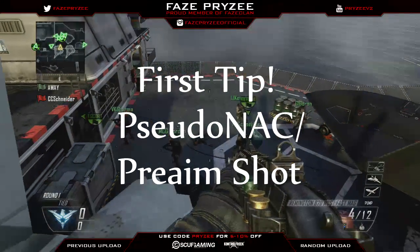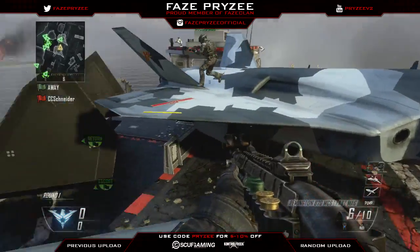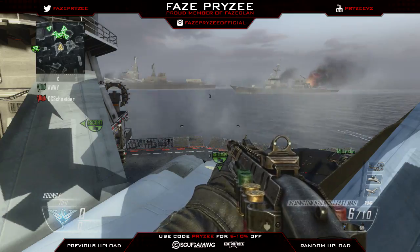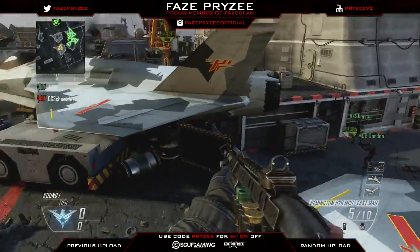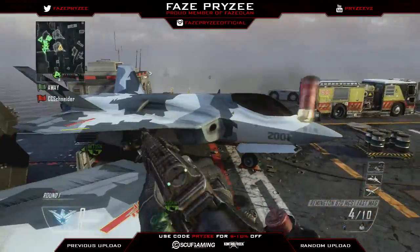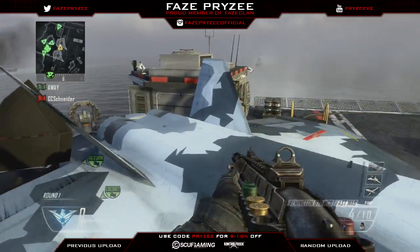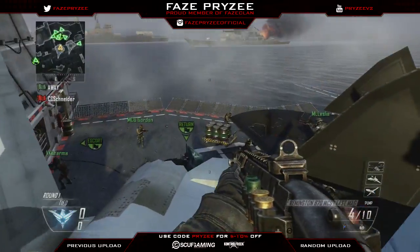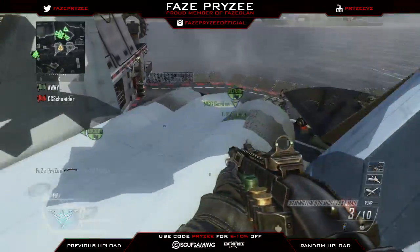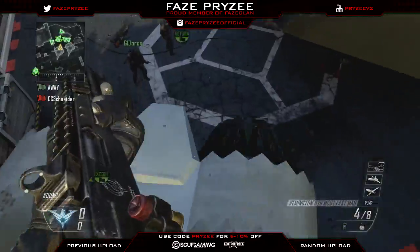First tip is the pseudo knack or the pre-aim shot. It's basically a shoot insta swap without needing an equip. All you do is shoot and then click Y-X — slide your fingers from Y to X. Click Y slightly before X. The reason I like this shot is it's a little different than all the insta swaps everyone's doing. I liked finding shots that were a little different, and this is one that Cuba showed me.